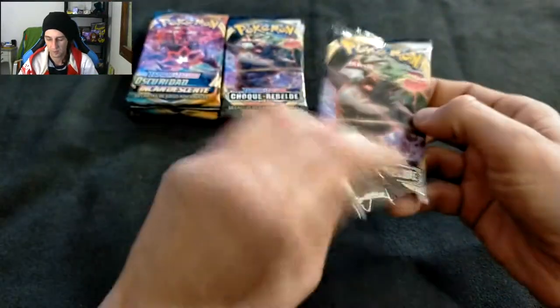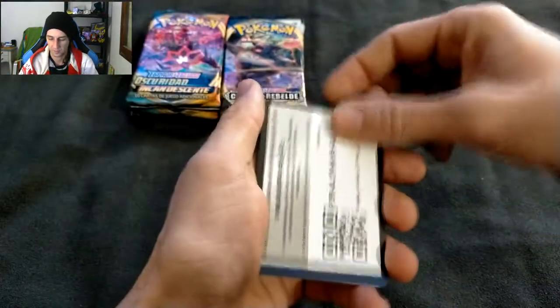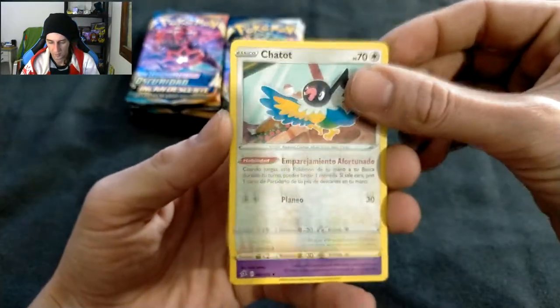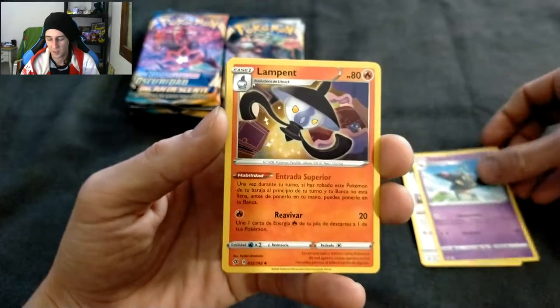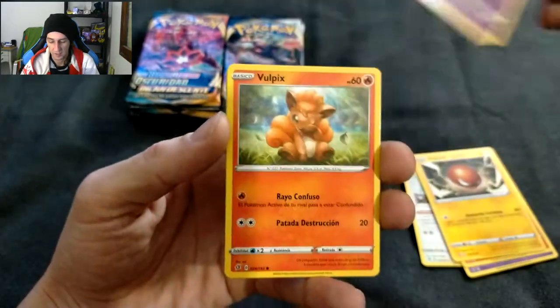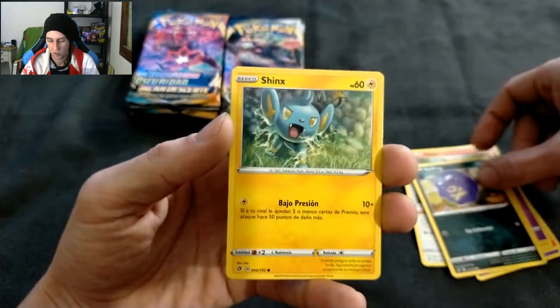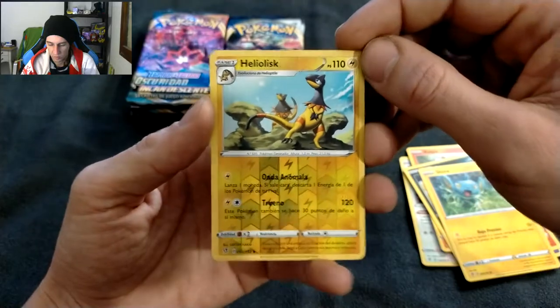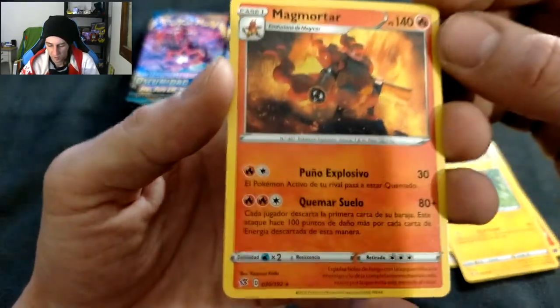We got one and one, so let's start with a Rebels Clash Spanish edition. One, two, three. Draklogs — now remember, this is Spanish cards so I'll probably be calling them different names. Lampen, Boltor, Sandygast, Bullpicks, Coffee Fog Inks, Heliolisk — that's a pretty cool reverse, nice reverse. The rare is Magmortar, normal. And should be the power.